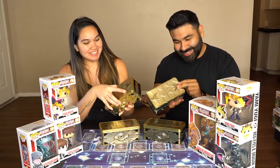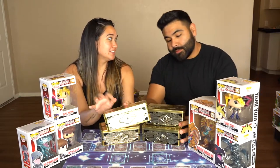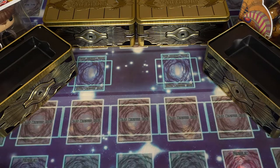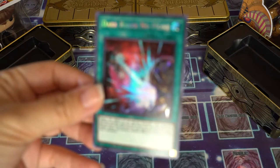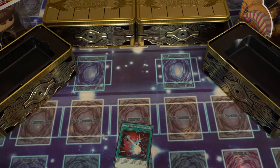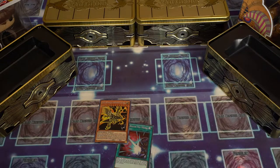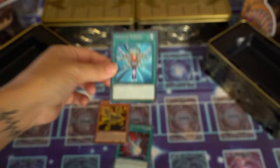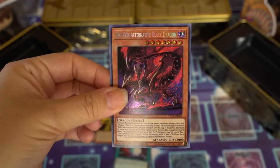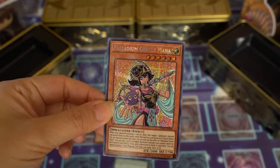Let's start off with our first tin. As you can see, it's the Yu-Gi-Oh Tin Sarcophagus — very nice tin. For the promotional pack we have: Dark Ruler No More, the Winged Dragon of Ra alternate art, Monster Reborn, Red-Eyes Alternative Black Dragon, and finally Palladium Oracle Mana.